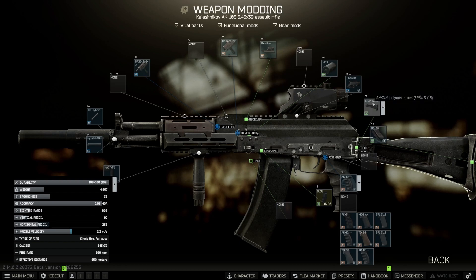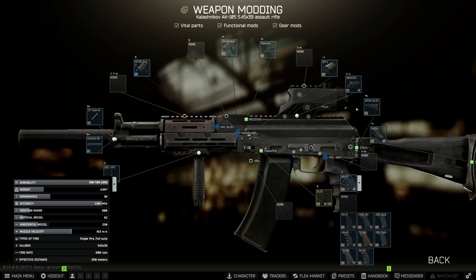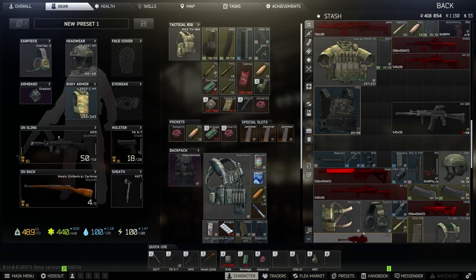Thanks for stopping by, Agent Curious. The flea market unlocks at level 15. This item here is minus one recoil and plus two ergonomics, so you can always pop that on if needed.